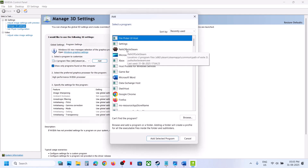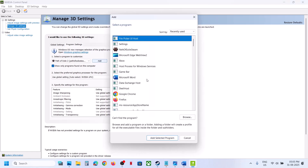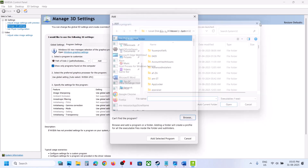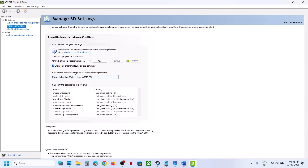Select the game EXE file and then click on 'Add Selected Program'. If you don't see the game EXE file, click on Browse, go to the game installation folder, and select the game EXE file. Then select 'High Performance Nvidia Processor' and click Apply at the bottom right.